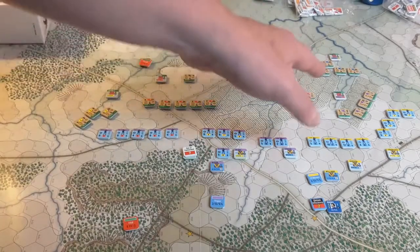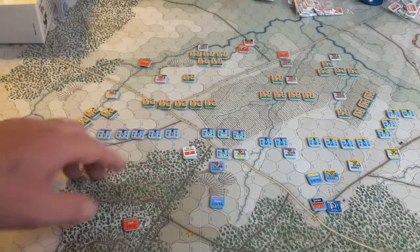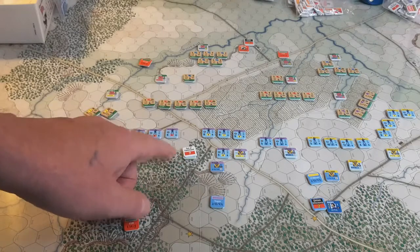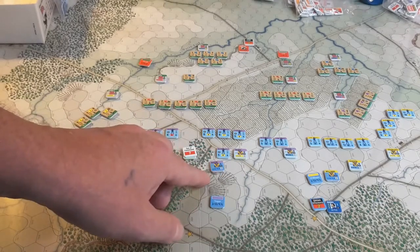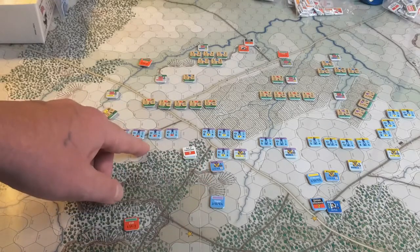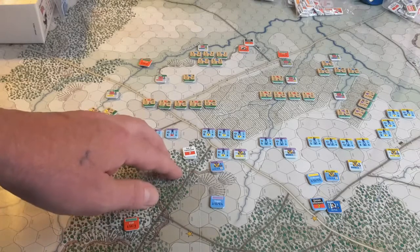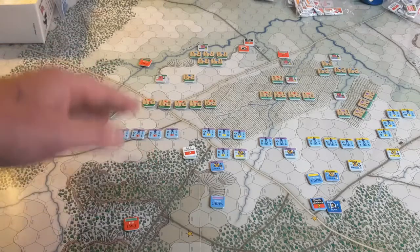So it's three, three, three, and two. On top of that, this brigade in Auger's division was out of command of his divisional commander, which means this brigade specifically will take one less activation. They have two for the turn, so he's only going to have one — basically the minimum, since you always get at least one.